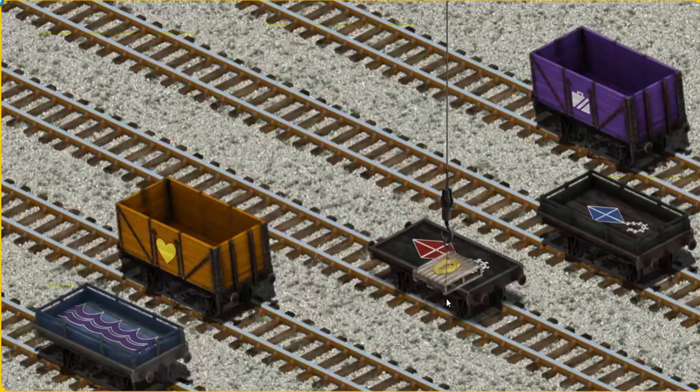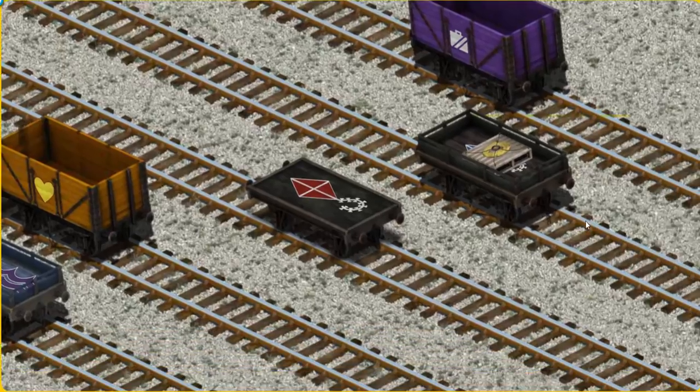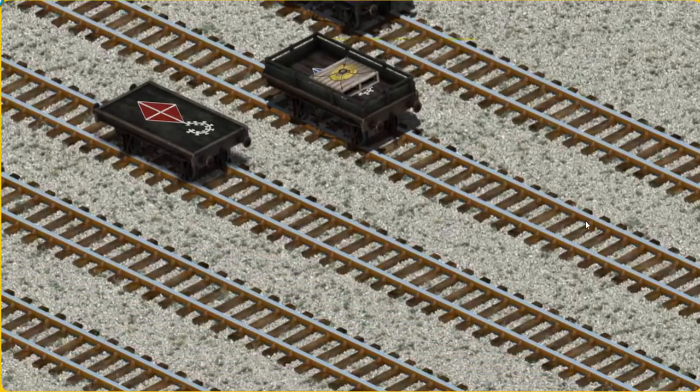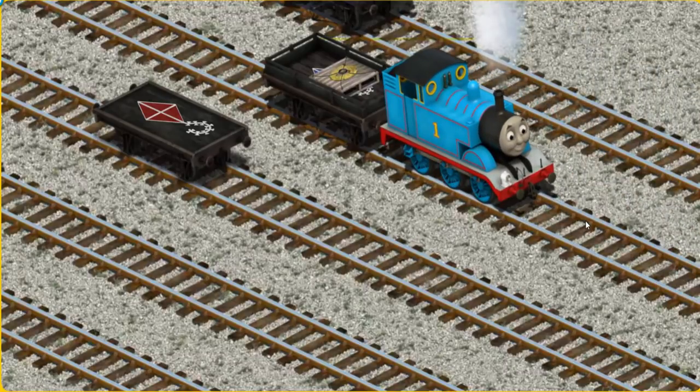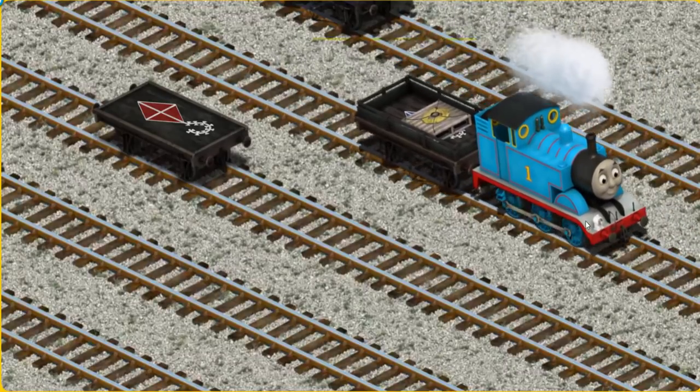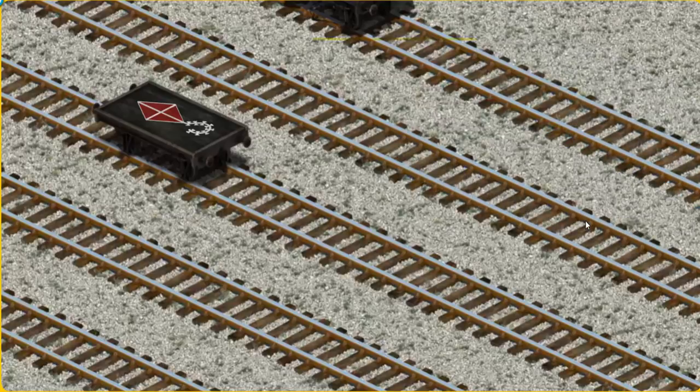Now the cargo must be loaded. Help Cranky find the black flatbed with the picture of a blue kite. That's it!